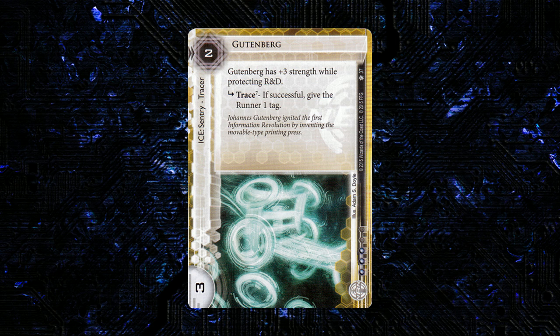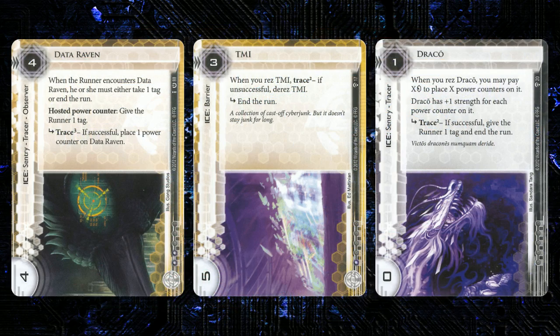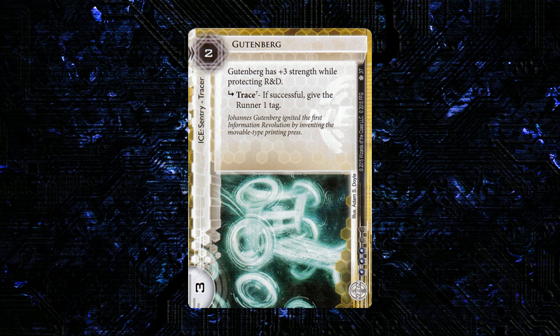This card is going to very easily slot into some existing decks. Making News has already been a revisiting archetype — people are starting to move a little away from Near-Earth Hub and back into Making News. When you have access to the strong tag-oriented ice including this, there's going to be a lot more incentive to play Making News — you're going to have Data Raven, Gutenberg, TMI, Draco, and a few other cards. Even if you're not playing Making News, this is a really cheap to res ice that's going to help stop R&D from getting spammed. I think this immediately sees a lot of play.